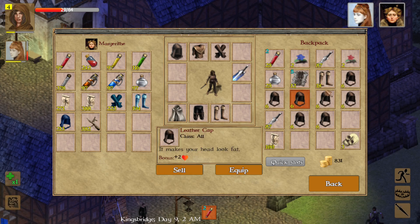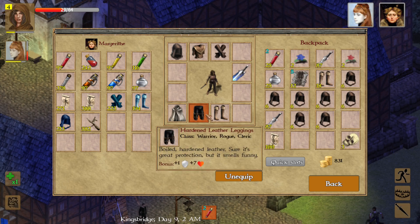We're going to put on the hardened leather cap for now — it gives a little bit more health bonus, so that's fantastic. We do have boots and hardened leggings. I'm no longer wearing the leather skirt, but now we have hardened leggings. Our thighs, legs, and general groin area are all protected, so that's always important.